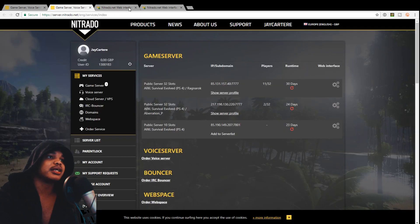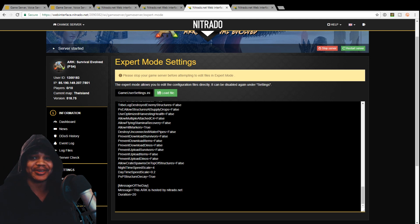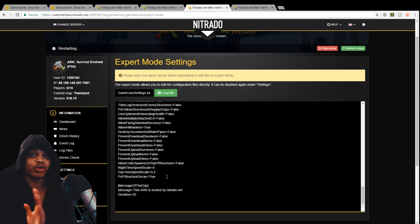Let's go to the expert settings and see if we can find it. We are currently in the game.ini files. This actually took me like 30 minutes to get to here, so I kind of understand why this gentleman asked for this video. Basically the way to get this to show up — there are two ways. You can just use the code: daytime speed scale equals then put your number, or nighttime speed scale equals then put your number, and that should work. But if you want the server to put it in there for you — this actually isn't there when you go to expert settings unless you change the settings first.